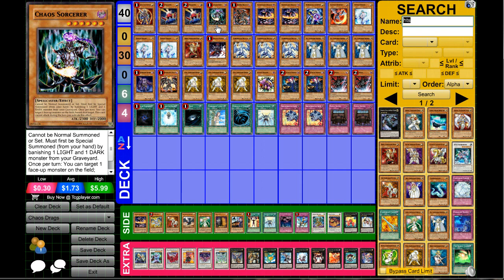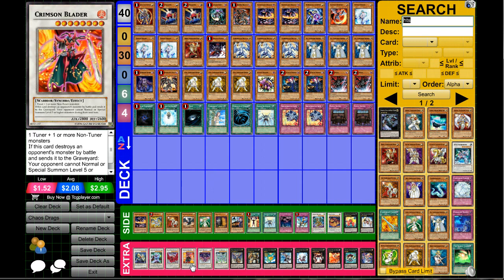If you can go Chaos Sorcerer — banish a card, summon Effect Veiler, make Arcanite Magician and pop two cards — if you're playing a Chaos deck, you can usually OTK because it's quite easy if you have the right setup. This deck is pretty easy to understand and you won't need much practice to grasp the basics, but on a high level it's going to take thought to know when to actually make your pushes.